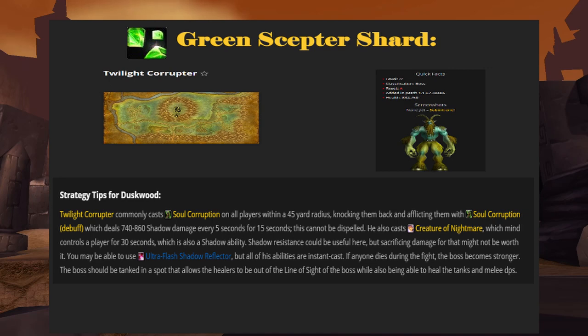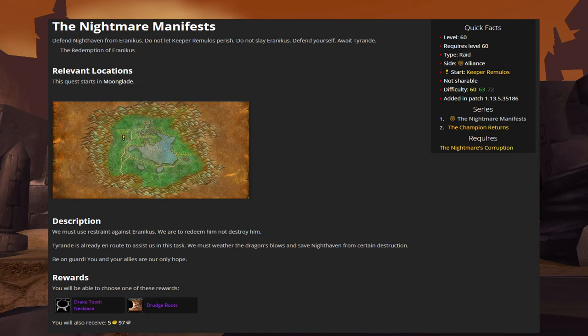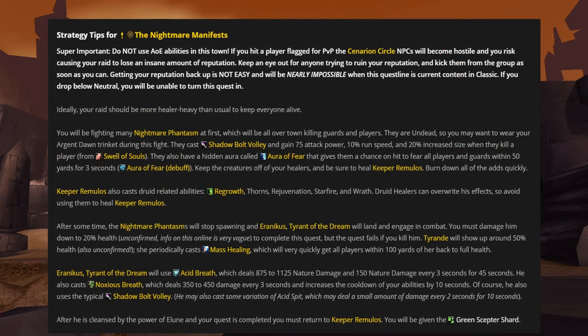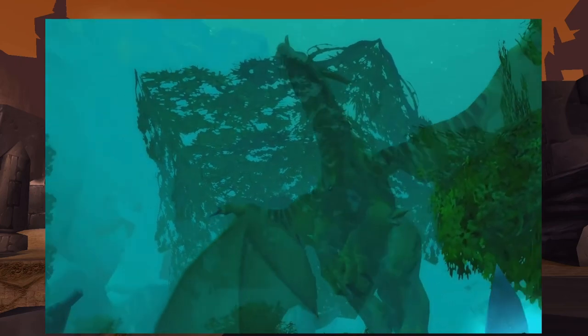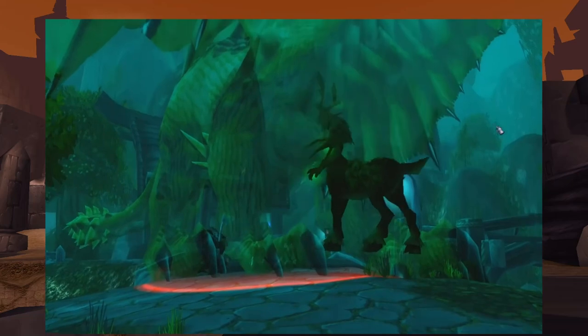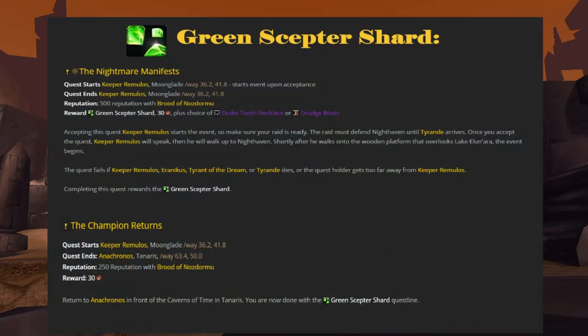Defeat him and collect your final fragment. After collecting all four fragments, return to Keeper Remulos in Moonglade. Once you pick up the next quest, there will be some dialogue from Keeper Remulos, then he will walk up to the nearby Nighthaven. Shortly after he steps onto the wooden platform, an event will begin. You will have to defend Nighthaven and the quest NPCs from waves of Nightmare Phantasms. This unit casts Shadow Bolt volleys and has a chance to fear on every hit. After a few moments, Phantasms will stop spawning and Eranikus, Tyrant of the Dream, will land and engage in combat. Your raid group will have to bring him down to low health — somewhere around 20-30% — for Tyrande Whisperwind to cleanse him of his corruption. However, be careful: killing Eranikus will make you fail the quest. Once he is cleansed and your quest is complete, return to Keeper Remulos to receive the Green Scepter Shard.